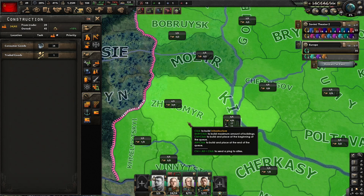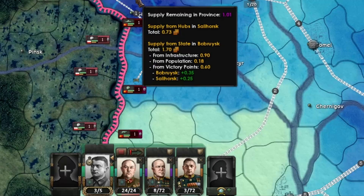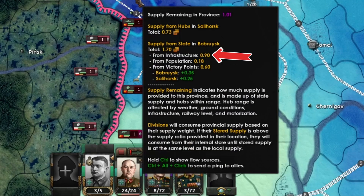Infrastructure is now capped at level 5. It contributes to the supply from state value and also affects your division speed. Don't forget infrastructure, as it can be a significant part of your supply.